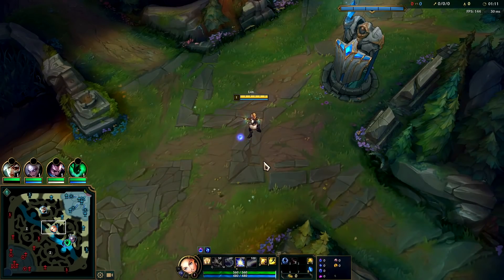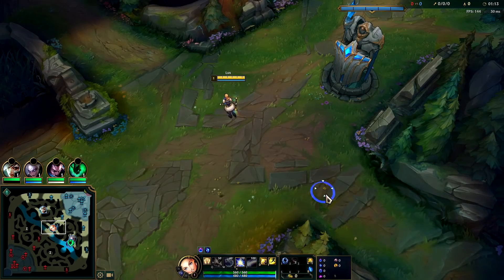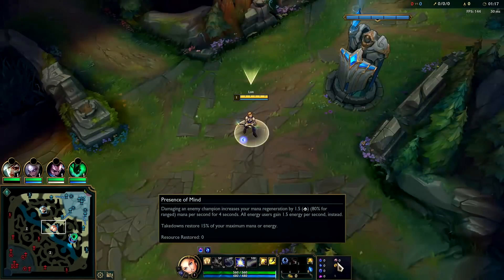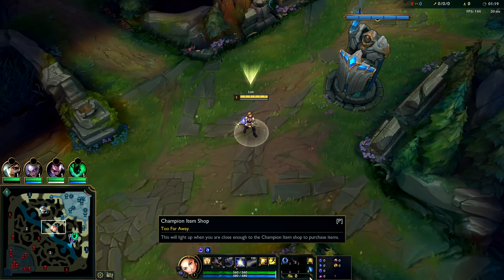Hey, going to be showing you how to carry on Lux here in the mid lane. Your best runes are Arcane Comet with Mana Flow, Transcendence, Scorch, with Presence of Mind and Coup de Grace.